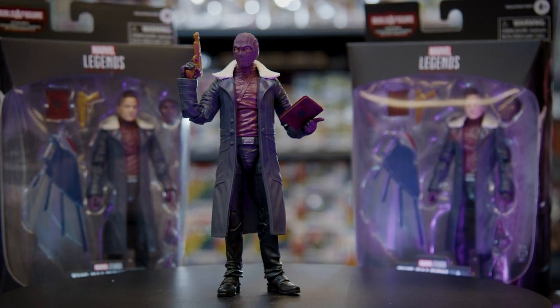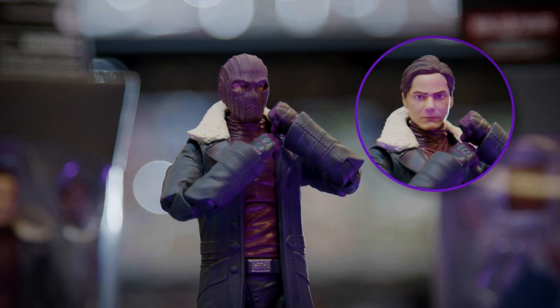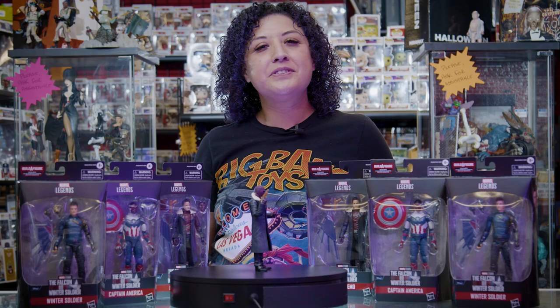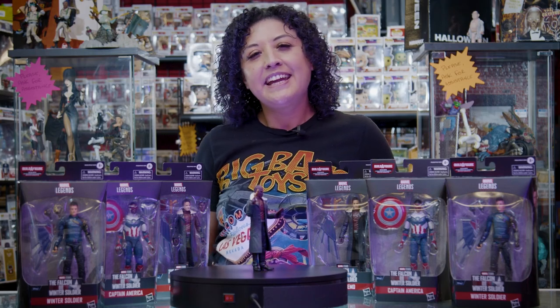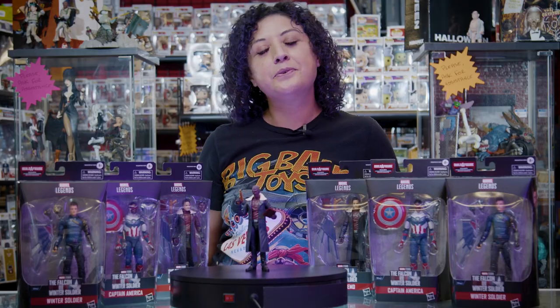Next up we have the long-awaited return of the man that split the Avengers — Baron Zemo. Zemo finally gets his mask in this figure along with an alternate head. But like every villain, Zemo's got to come prepared for a fight. He's equipped with a gun, a Winter Soldier codebook, and just like the rest, Zemo comes with a wing piece.